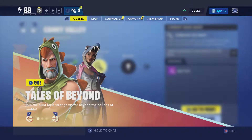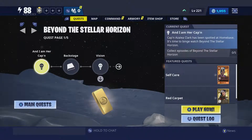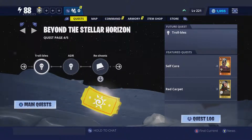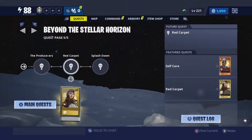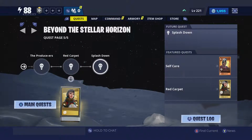We still have the Tales of Beyond quest line available, but if you tab over we now have Beyond the Stellar Horizon. This is five pages of quests with kind of a science fiction theme from what I can tell, and it includes a new mythical outlander, so we'll see how that goes.